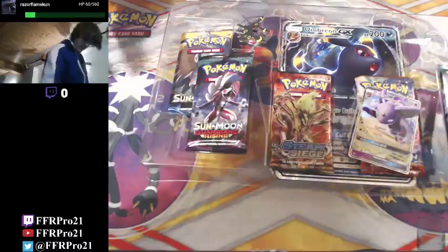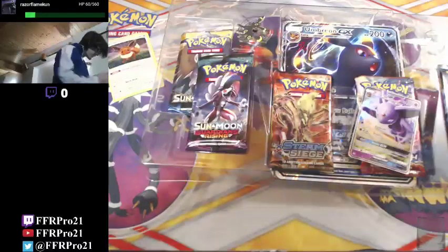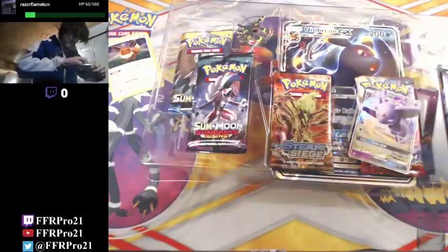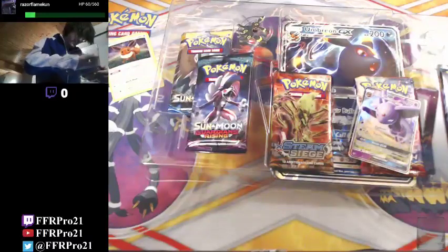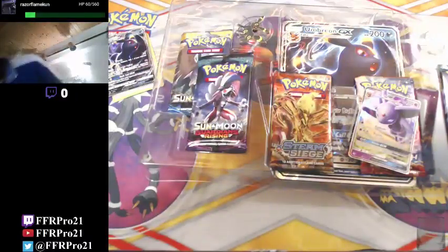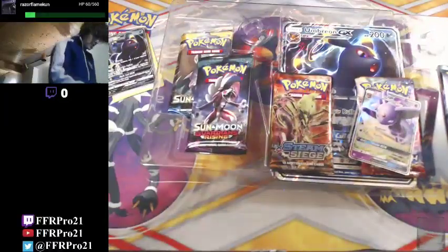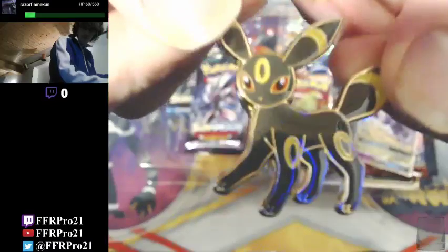And carefully take out the cards. I don't think this one has tabs - oh it does, right on the side. Ugh, stupid tabs. I don't like tabs because they kind of wreck the cards if you're not careful. So yeah, there's the Umbreon coin, nice and shiny. And there's the Umbreon pin.